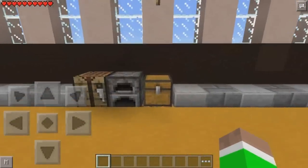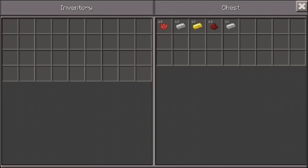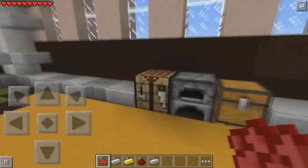What we're going to do is head into the chest and get these items out - these are to actually craft some of the items we need. You can also have some coins as well, so we're going to get a few of these items here.